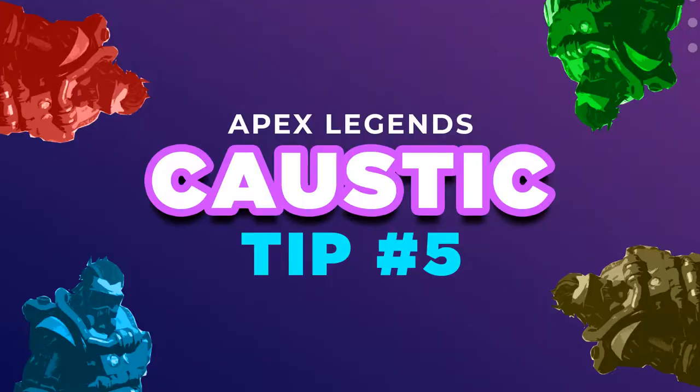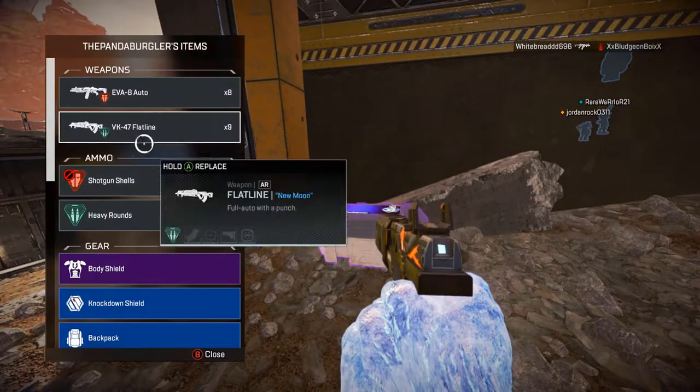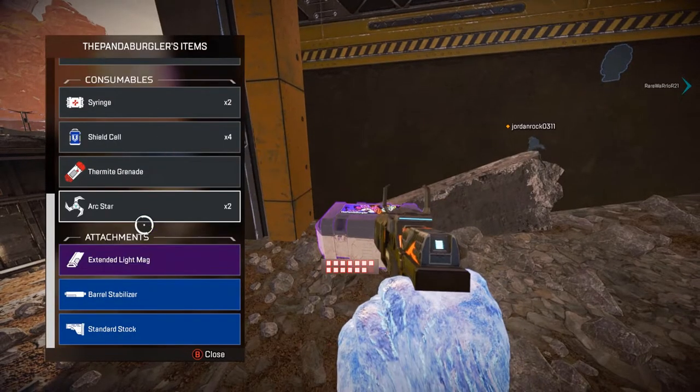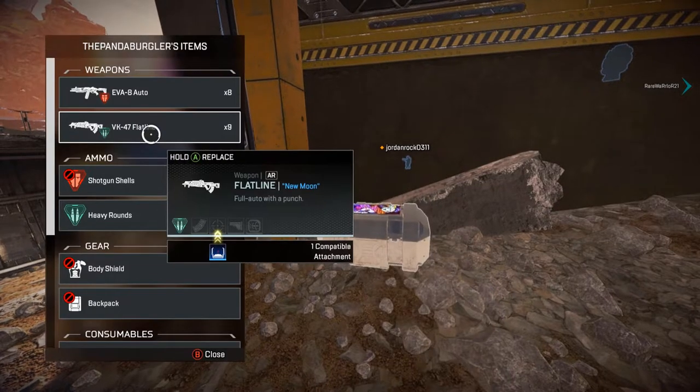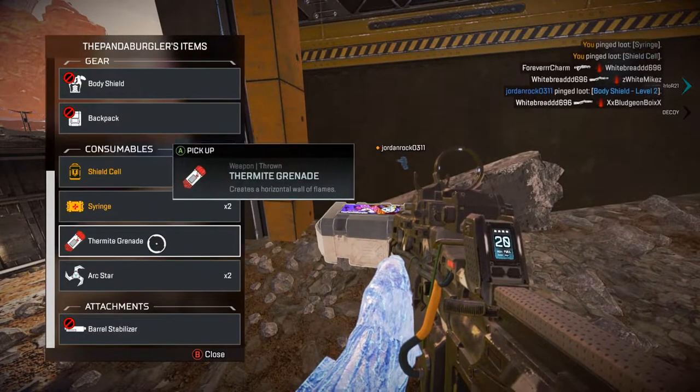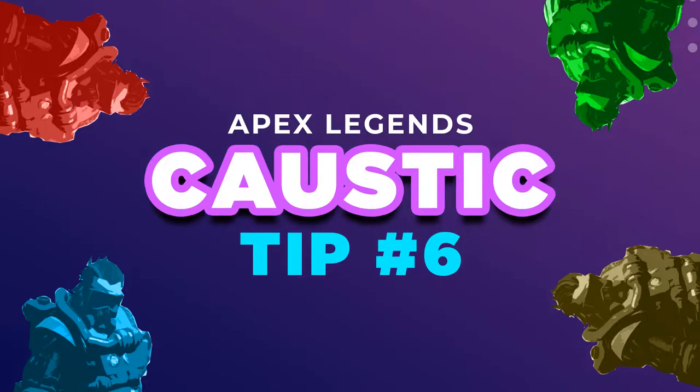Tip number five is making sure you control pathways. Just as you do in buildings, make sure you do it in open spaces too. Even if it's super open, it doesn't matter — if you set a trap in a line-of-sight position, it's going to affect enemies trying to approach and push you. My approach with Caustic is to block pathways whether it's open space or inside a building. I've seen many players walk right through a gas trap even in an open field.